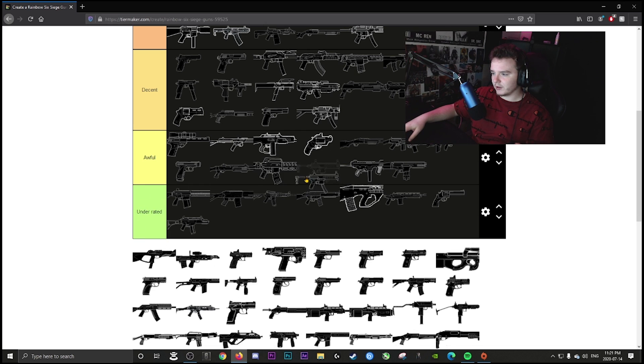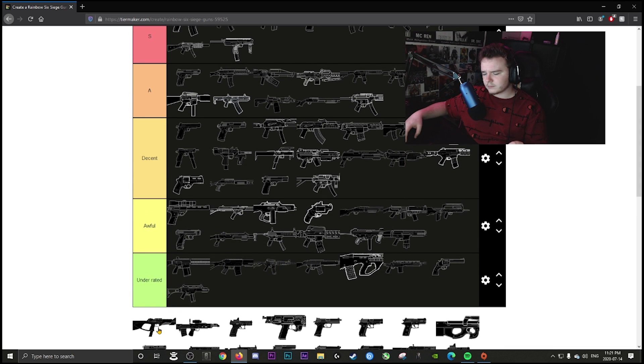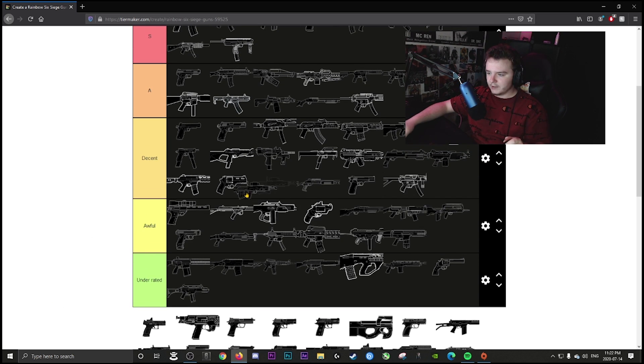The MPX is awful — it's a pea shooter; the damage is bad and the fire rate doesn't compensate. Aim for the head and you can win, but overall it's just not there. Alibi's primary SMG is decent — the fire rate is what makes it decent with no real recoil and a fast reload animation.